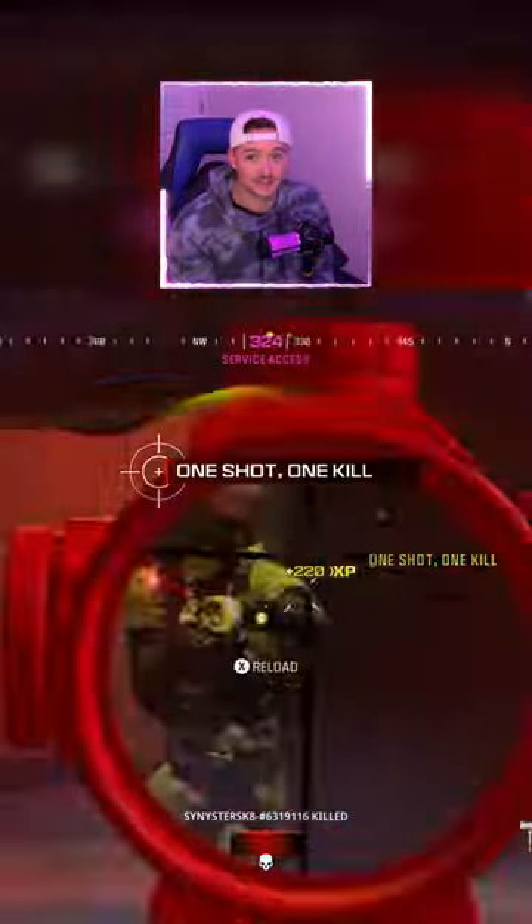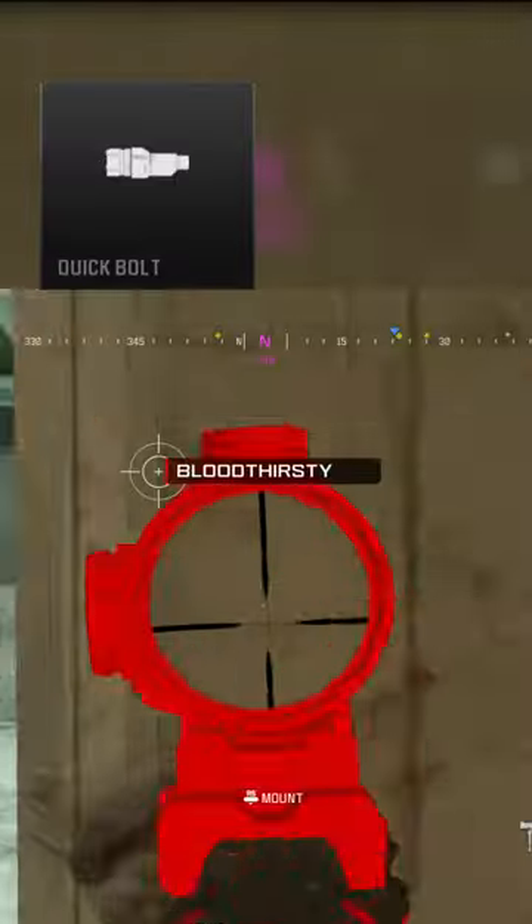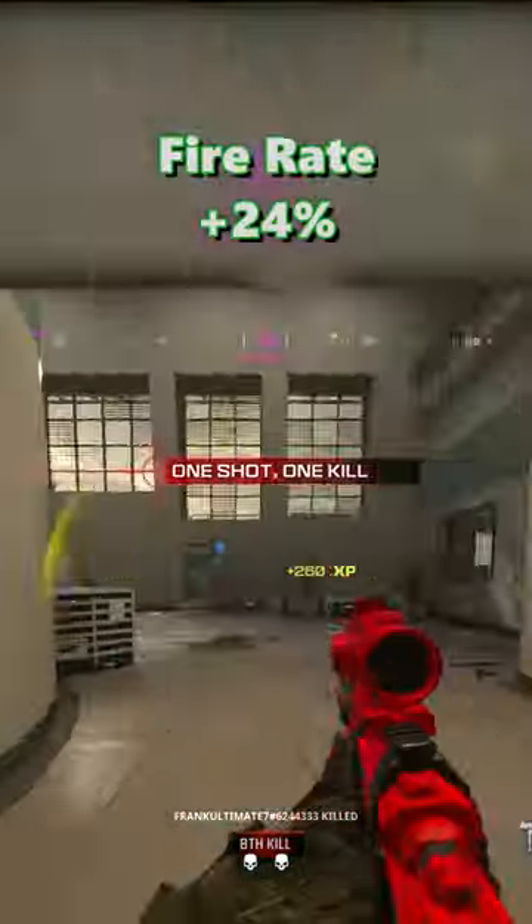The Moors is already a contender for the new best sniper in the game. Here is the best class setup for this gun, starting off with two attachments you need to be running to address its biggest weakness. The quick bolt attachment and the mag holster gear both improve your reload speed, which improves your fire rate.